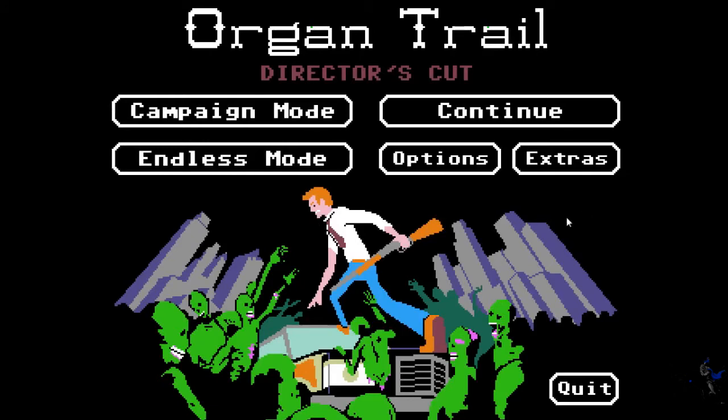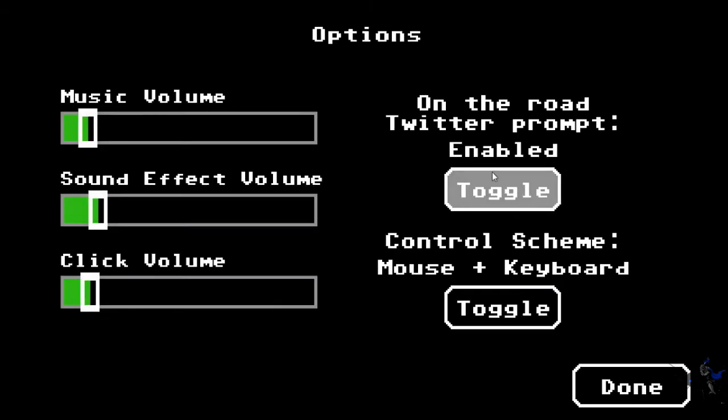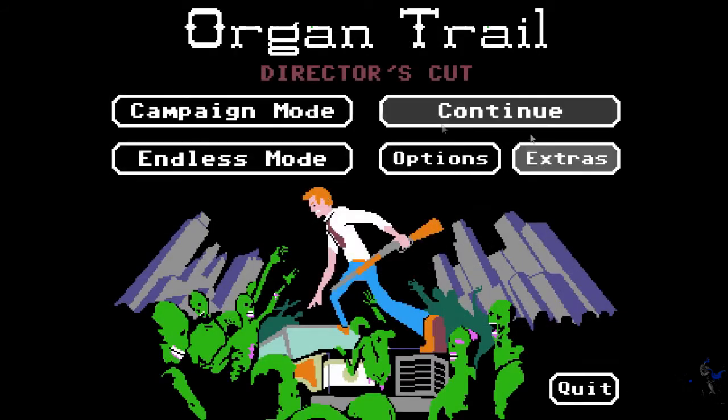Let's just get on with it. I'm not going to go with Continue because I was playing on a pretty hard difficulty and I don't want to go in halfway through the game with half my resources just gone. Let's just look at the options: we've got volume settings, the Twitter thing, the control schemes - mouse only, or mouse and keyboard.